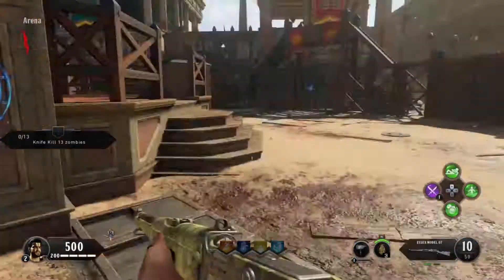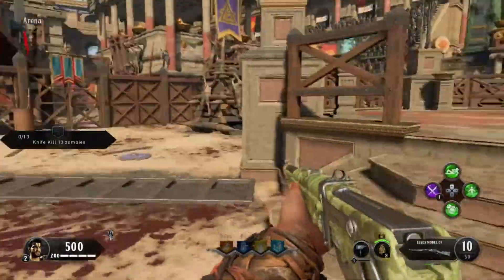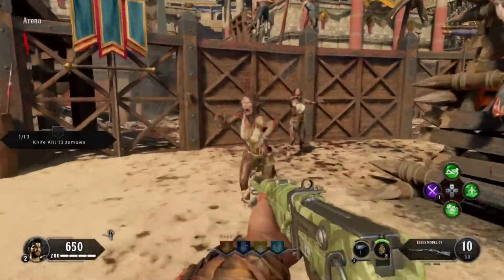To start this off, you're going to want to do the same as you would in any other match. Start your challenges and continue to do them until you unlock the pack-a-punch pistol, then enter the temple of Ra.